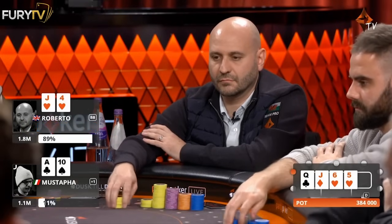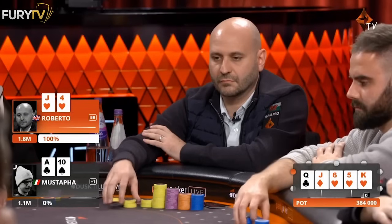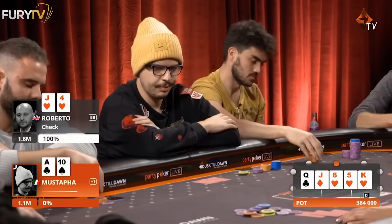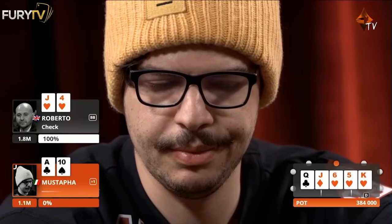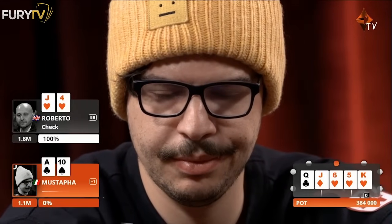110,000 was called by Roberto, and the king of hearts on the river. Could we choose a better card? Broadway for Musta, flush for Roberto. Check-raise incoming. I reckon Musta will find the fold. Obviously it's quite plausible — Roberto can never have flush. We'll find a check, Queen or Jack apart.